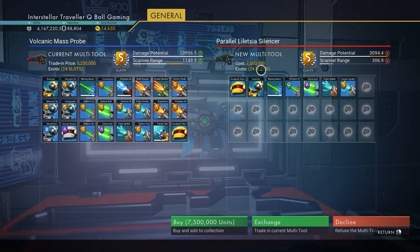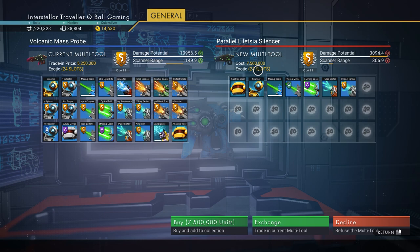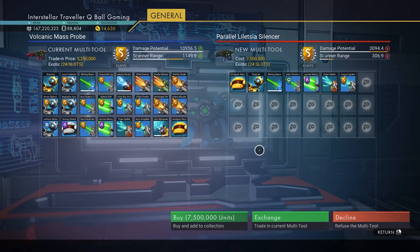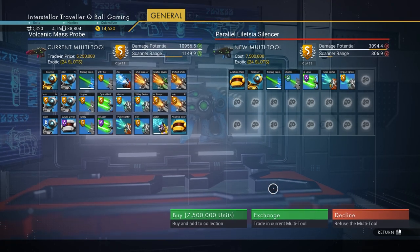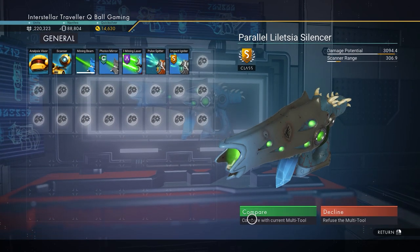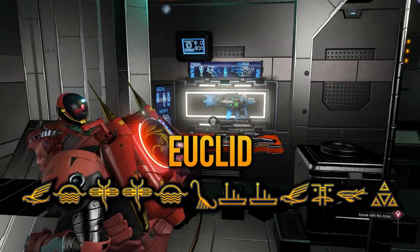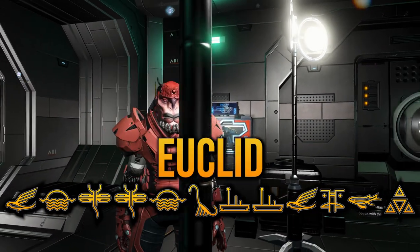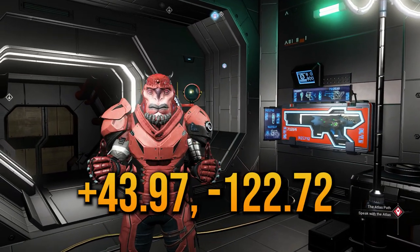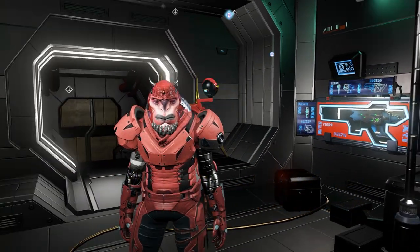This is a regular system, so 24 slots with an S-class. The scan range can be higher but doesn't really make a lot of difference. This is an alien multi-tool, which means it's best for high damage — if you want a strong weapon, go for this one. Those are the glyphs and the coordinates to get here in the Euclid galaxy. Awesome find, Andre.